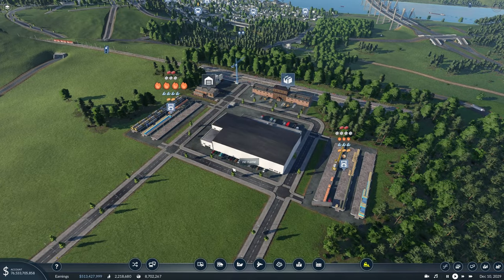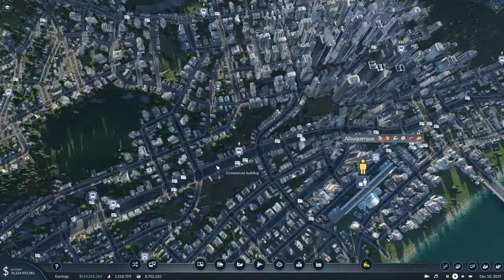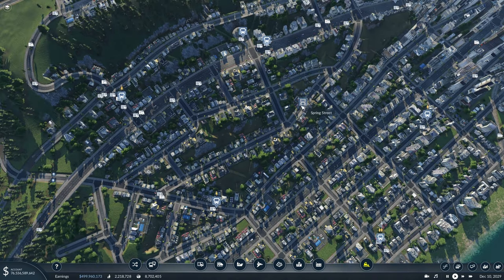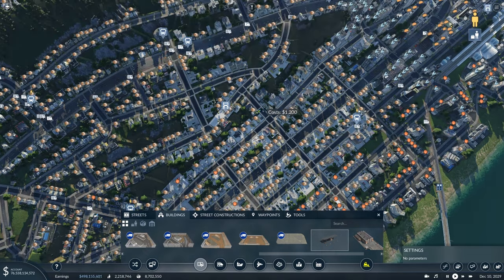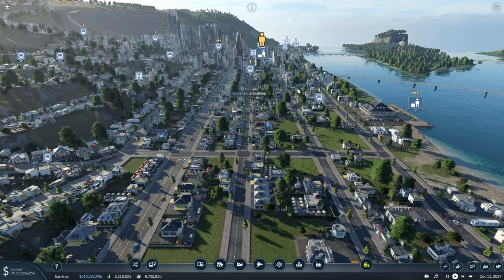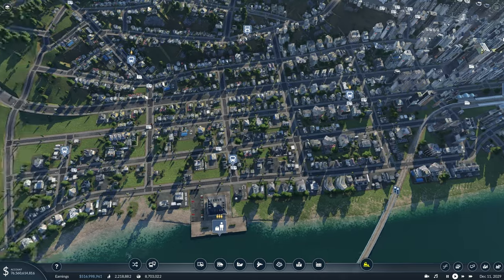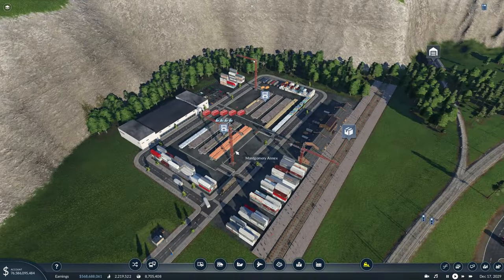After doing all of that, there really wasn't much to change besides we did move this truck stop — it was up here, we moved it down here since this area is filling in with a bunch of industry and a lot of it requires goods. I think it's pretty exciting to see this area filled in with buildings finally — it really helps fill out the city and activate the area by the water.